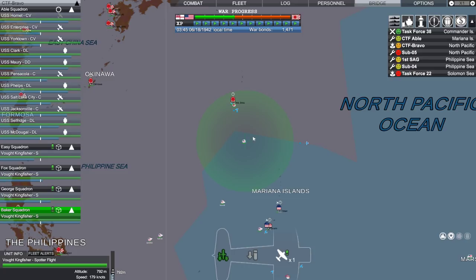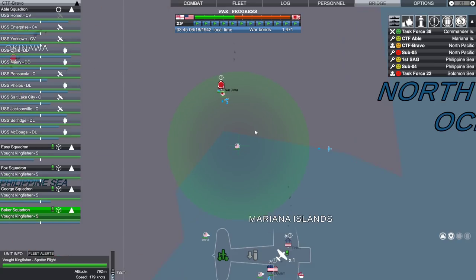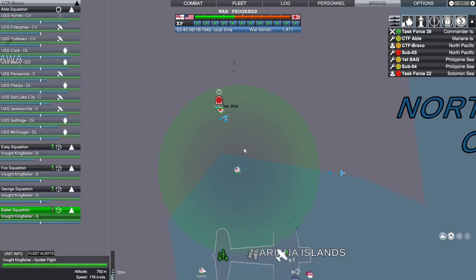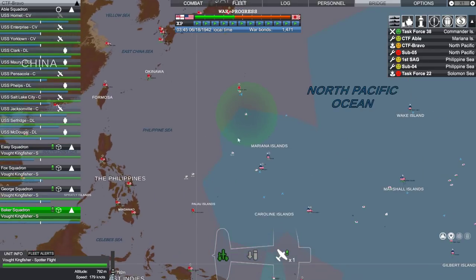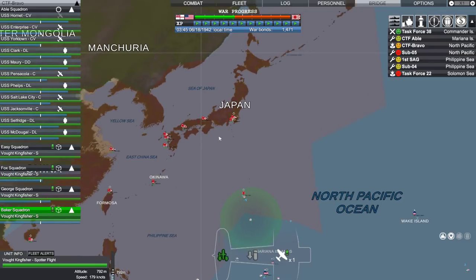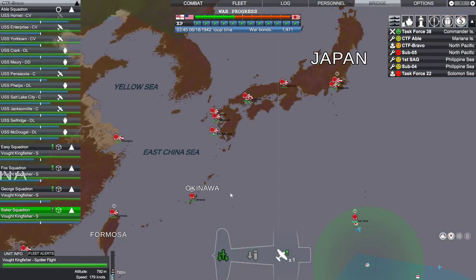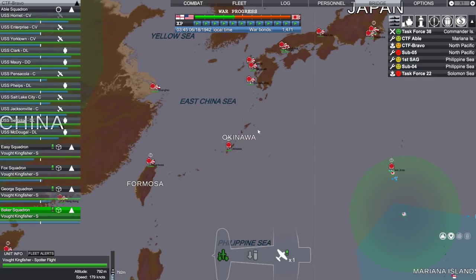Welcome back everyone to Victory at Sea Pacific. This is episode number 49. So we already know what the game plan is: keep pushing, take Iwo Jima, get all the carriers up here, and then drop the bomb. We may need to do it from Okinawa.